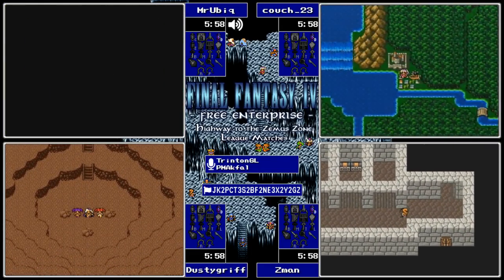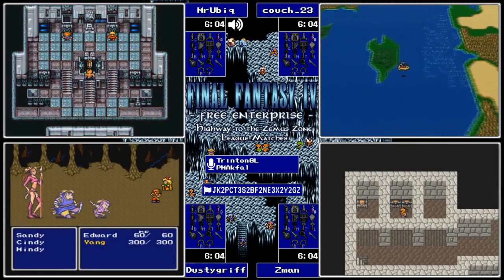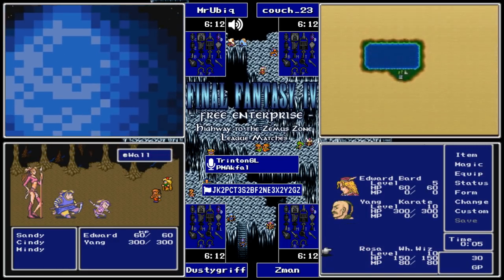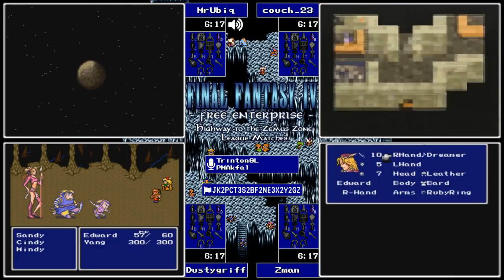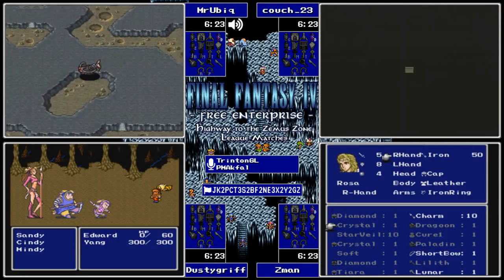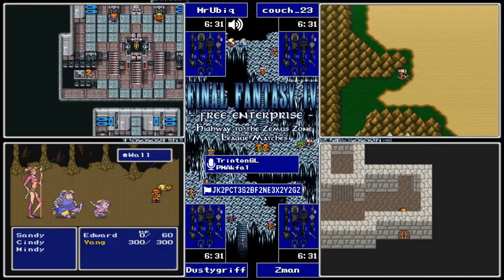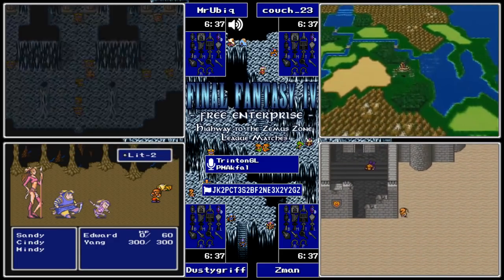It looks like Couch found the Hourglasses in Toroia - I did not see whether he bought any or not. Here's the Magus Sisters - this is a pretty nice spot for them to be at, just because their hit points will be so low and split between the three. Once you take out Cindy it's not too bad - Fire 2 is probably going to hurt though. Edward's doing what Edward does best and is laying on the floor.